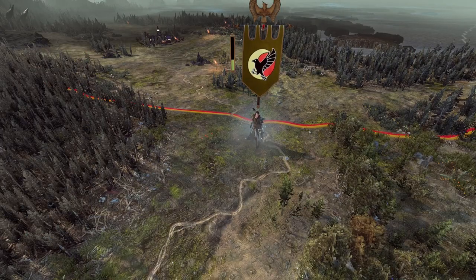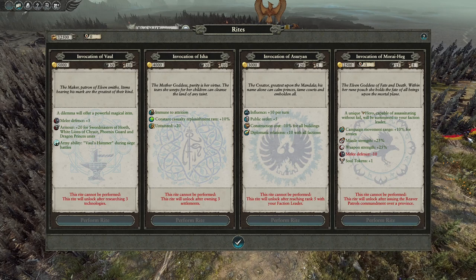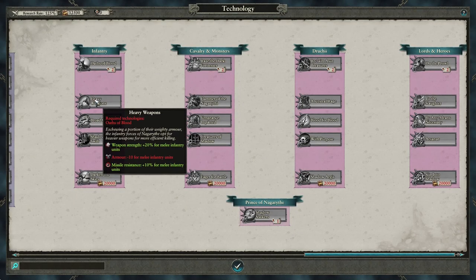Elithanar is known for subterfuge and assassinations, and is one of the few that have the favor of the crow goddess Morai Heg. So his new currency, the Soul Tokens, is generated by performing the invocations of Morai Heg, which grants you one each time. The rite also gives you campaign movement range, missile and weapon damage at the cost of melee defense. It's got a 15 turn cooldown, so you can at most get one token every 15 turns.